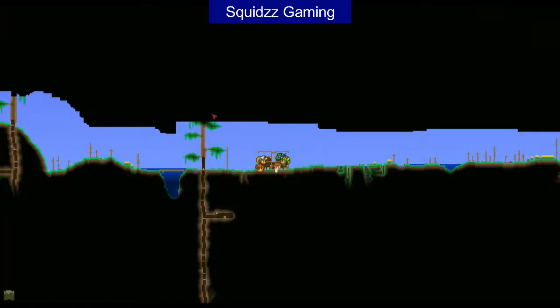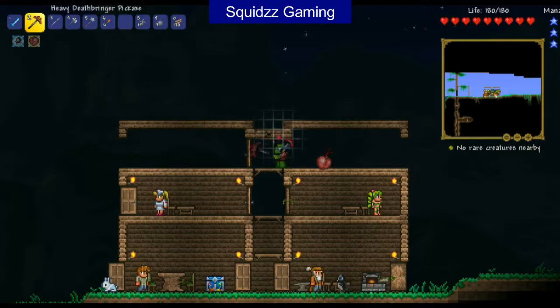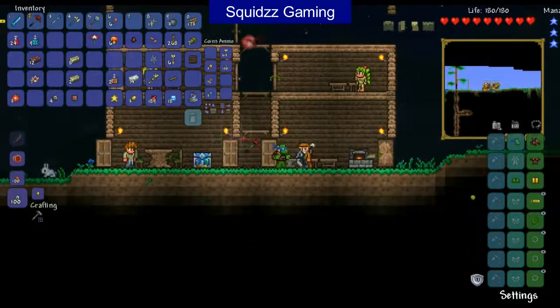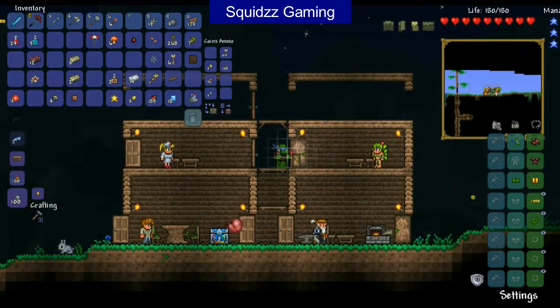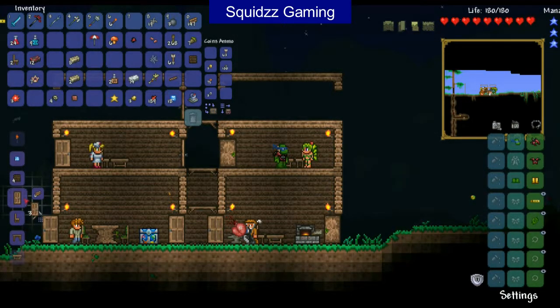I don't think we've had the Tavern Keeper yet. Do we have any NPCs that are not in our house? No, all the NPCs are at our house, so that's always good. So let's quickly just break some of this wood and we need another crafting table. Actually there's one in there, so we'll use this one in here for now to build some new houses — a lot of rooms even. We need two wooden chairs, three doors, a lot of wood walls.